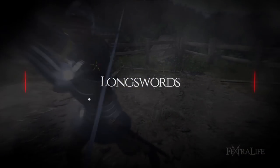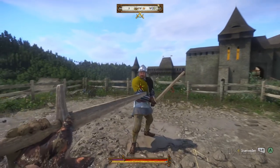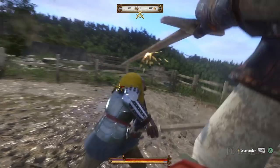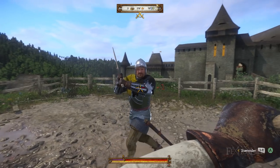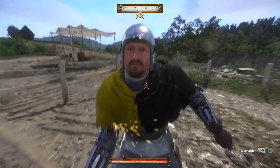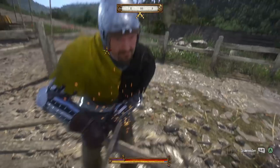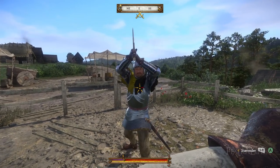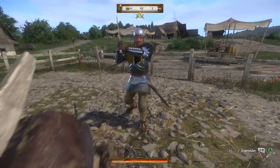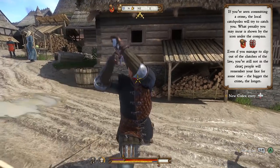Long swords attack more slowly than agility-based swords, but they hit harder, have longer reach, and have better defense. They also scale off strength and have the best scaling of any weapon type in the game — you gain roughly 2-2.5% damage increase per point into strength, which is over double that of many other weapons. Long swords have the most combos of any weapon in the game and are just all-around very good. If you don't know what weapon to pick, it is advised you use one until you have a chance to get your bearings. You can use a long sword with a shield if you like, but you won't be able to perform combos like you would when two-handing one.